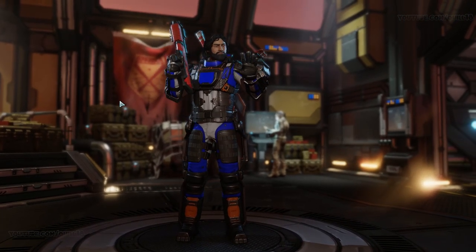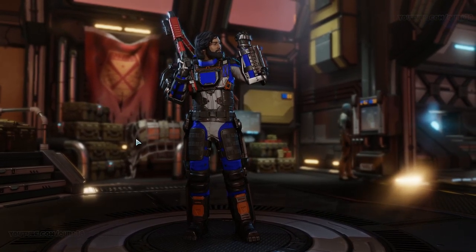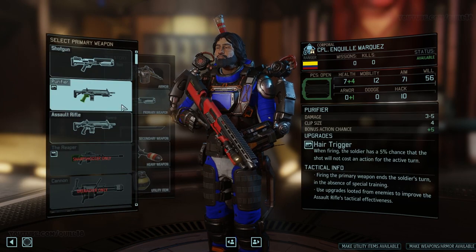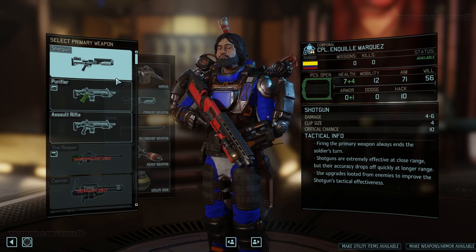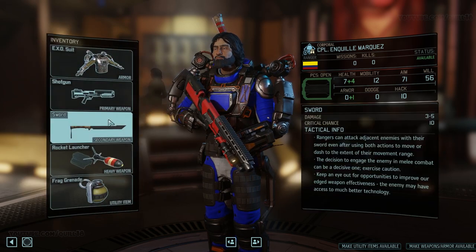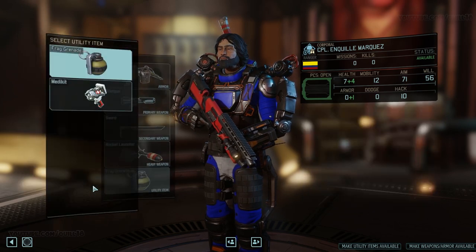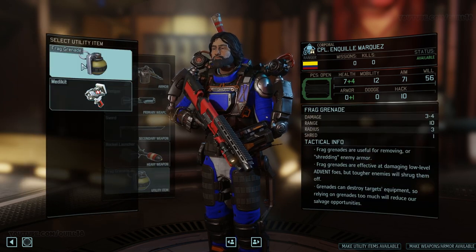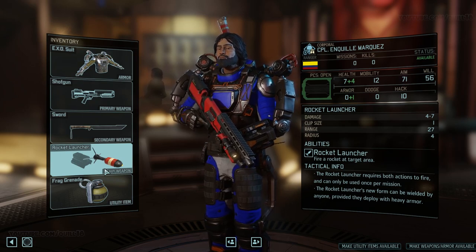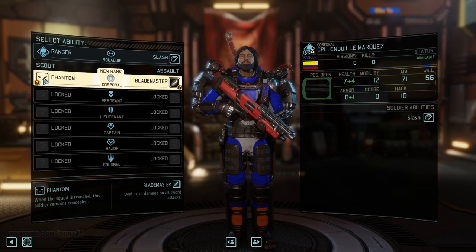This ties into the Ranger class - a new class in XCOM 2. They are mostly short-range fighters, equipped by default with a shotgun but also a melee weapon, a sword they can use for hand-to-hand combat, and it's devastatingly effective. As classic in XCOM, when your characters level up you get to choose traits, and there tend to be two different paths. With the Ranger, one path is considerably more stealthy and one gives considerably more potency in melee attacks. One cool thing with melee attacks: you can do a full charge - double move and still do your melee attack - giving you tremendous mobility and range to go and kill people with your sword.